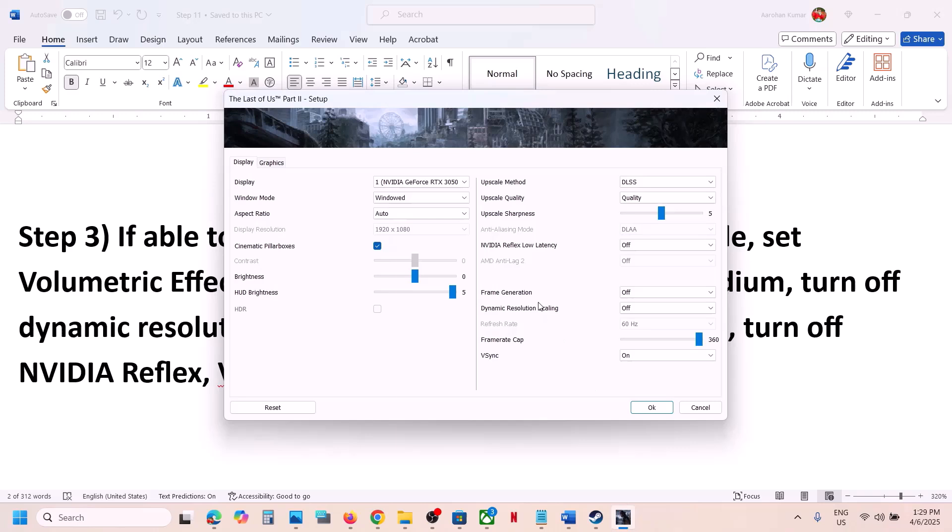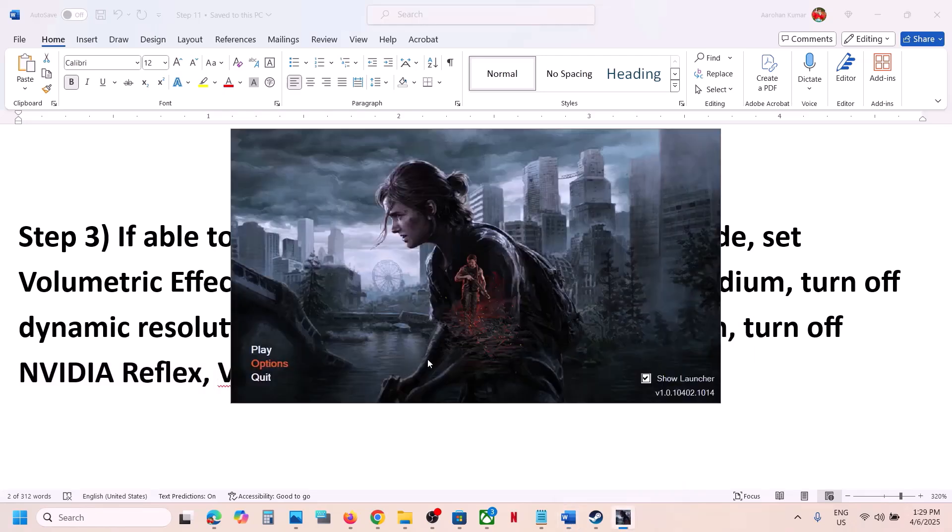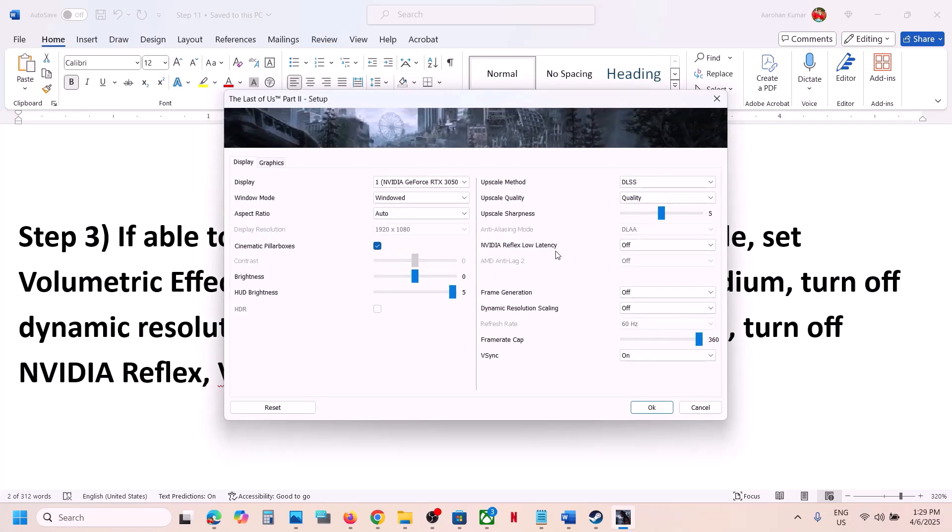Turn off NVIDIA Reflex. Go to Graphics, then Display, and here you can see NVIDIA Reflex Low Latency — turn this off, launch the game, and check.